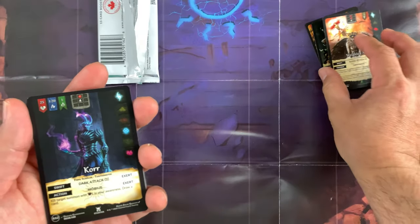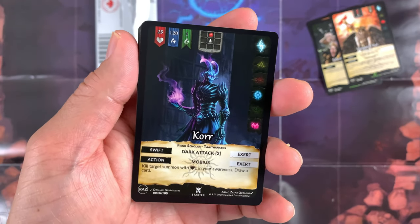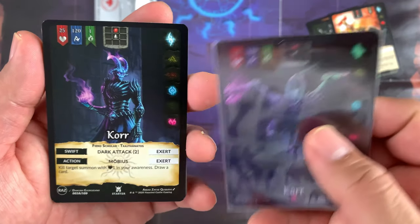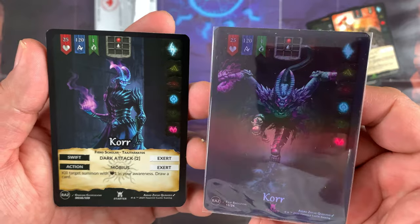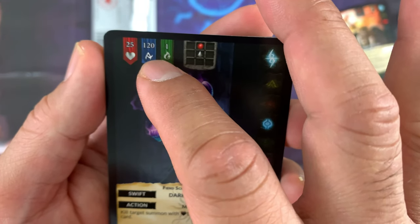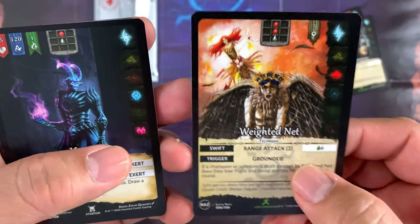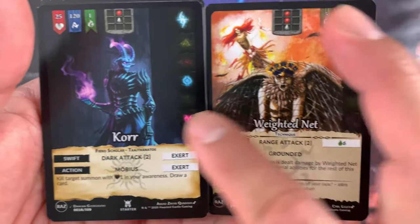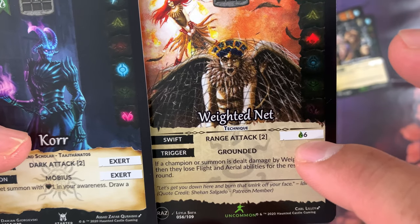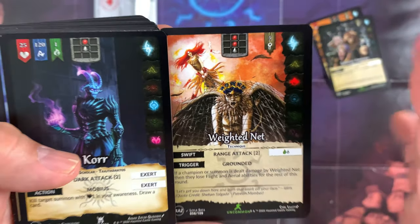Let me show you the back of the card — very nice design! Oh, we have the hero Core here. I also have the full art Core — look at that! This shows how he looks standing up versus in a running position. This is a rainbow foil. Core has 25 health, 120 energy. For the Weighted Net card, the energy cost is 6 — but Core can't actually use it because they don't share the affiliation symbol.